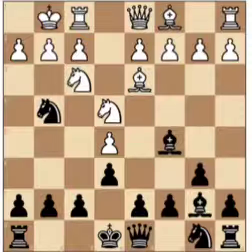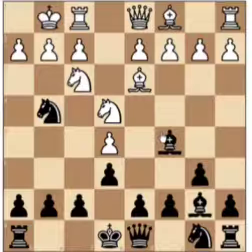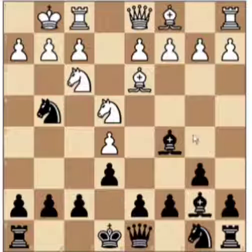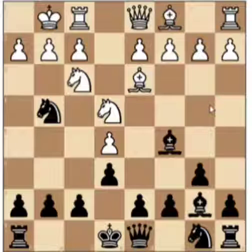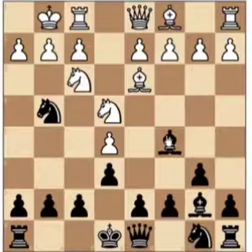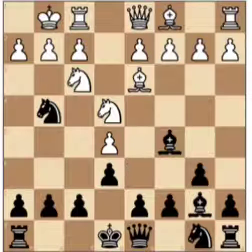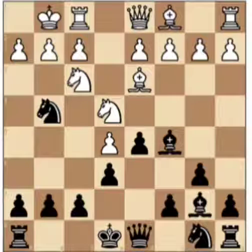He moves his knight to attack my bishop. Now I could try and protect it, but in my eyes I don't really need to. I could push my pawn to d6, but it's not really necessary. So I decide to just push up the board and get center control. If he takes my bishop, the reason I don't mind is because there's really no square I could bring it to that wouldn't be a really passive move. I'd rather gain center control and sacrifice my piece, but then in turn gain his piece.